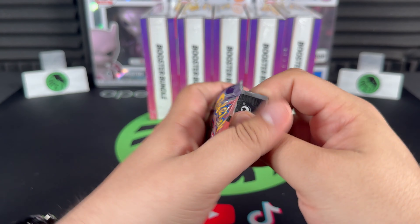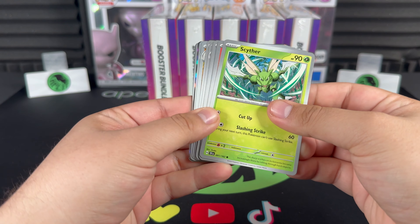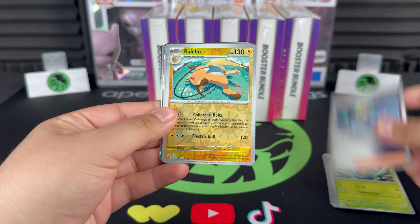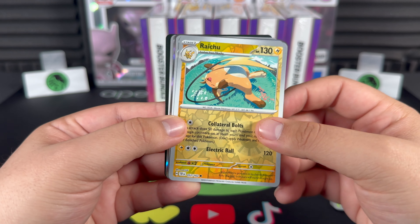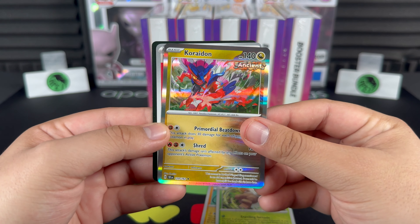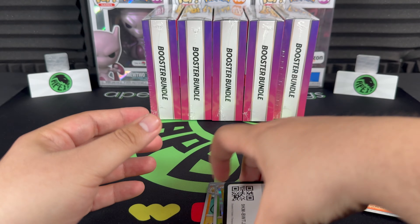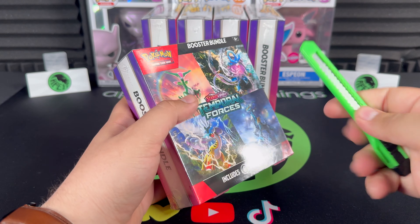We still got one more pack to go, hopefully not a dud. White border? They don't do that anymore. Right Shoe, Shift Tree, and Koraidon — this guy brought us good luck in the past, so hopefully we're in store for more hits.